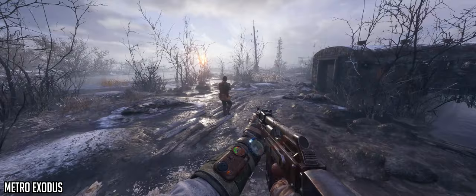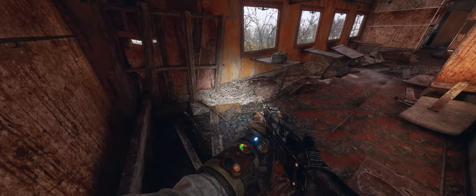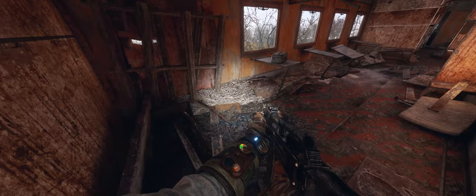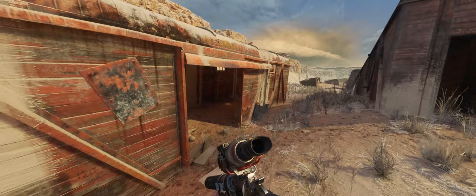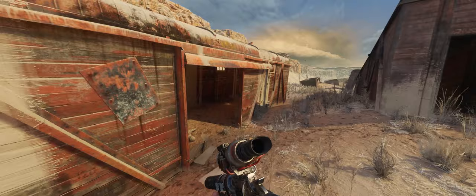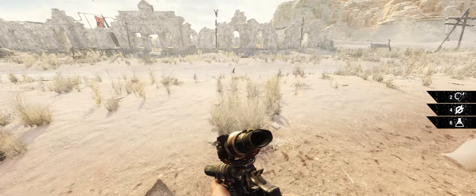Metro Exodus Enhanced Edition sits in my top games list of all time because of how intensely atmospheric and tense it is. This first person survival horror game takes you between a mix of close linear areas and large open world explorable locations. The gameplay is in 21x9 and I usually play with the HUD turned down or off, which makes the game feel even more immersive. I was running the game at a cross between high and ultra settings with ray tracing at high, and the game seemed to sit primarily between 45-60fps as it's a very taxing game. I tried using DLSS but in my opinion it just made the game look very blurry.